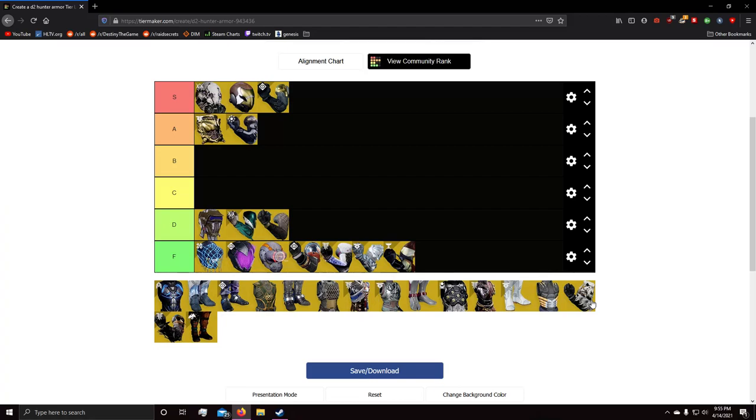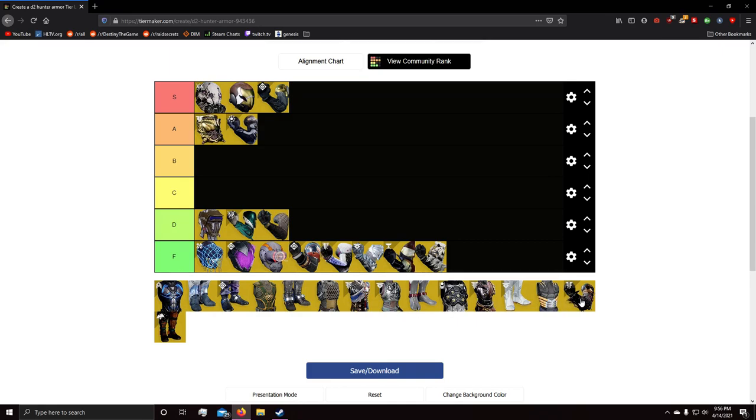Next we have Young Ahamkara's Spine. What it does is pretty much buff your Tripmine grenades and make them do more damage — like Shinobu's Vow it's F tier. Tripmines are not good in PvE. They're good in PvP but not in PvE.